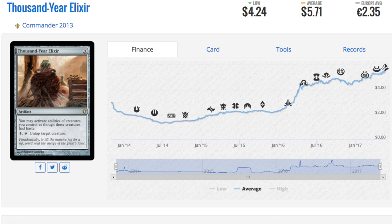Speaking of another card from Commander 2013 that has been trending up — it's now five dollars. Thousand-Year Elixir is a free artifact: you may activate abilities of creatures you control as though those creatures had haste, so as soon as you play them you can tap them, and one untaps a target creature allowing you to use that ability again.